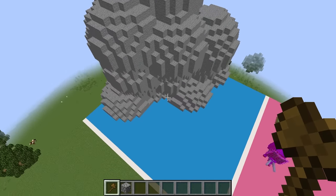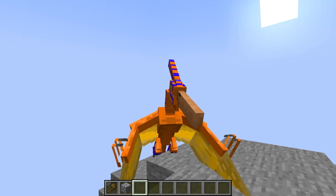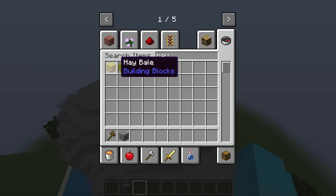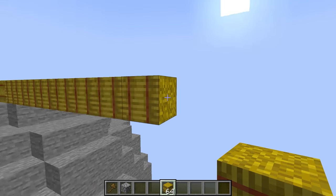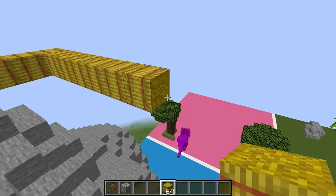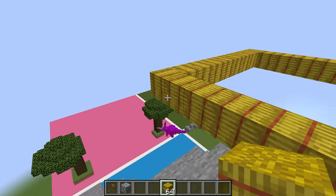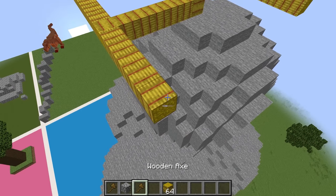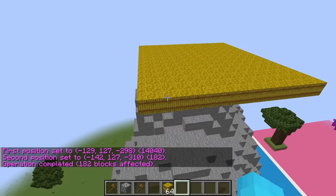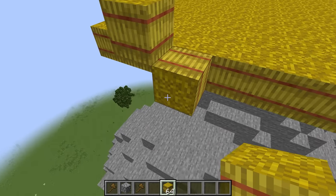Since I am a pterodactyl, this shall be my nest — I'm like a giant bird and birds are cousins to dinosaurs. Let's grab some hay blocks and make a super thick base, going all the way around like this. Then set the first position and the second one, set it all to hay blocks — boom! A nest is normally circular so we have to make this circular.